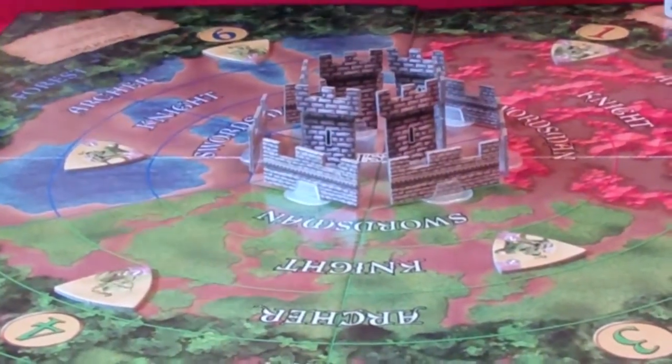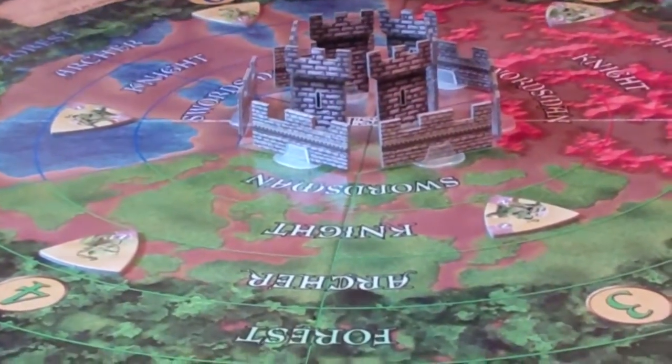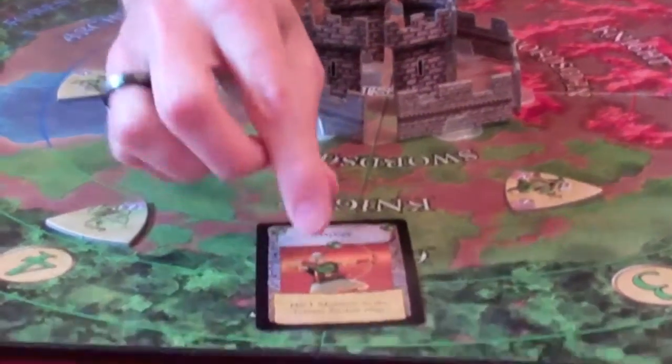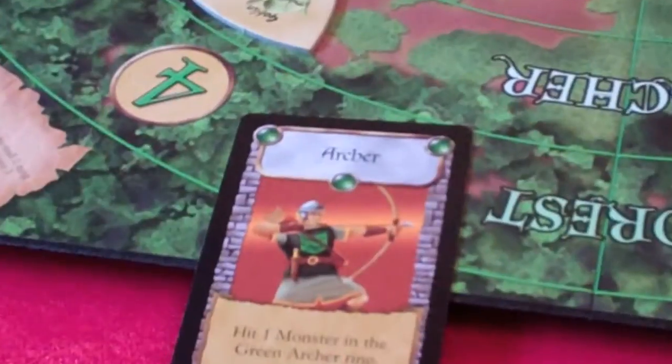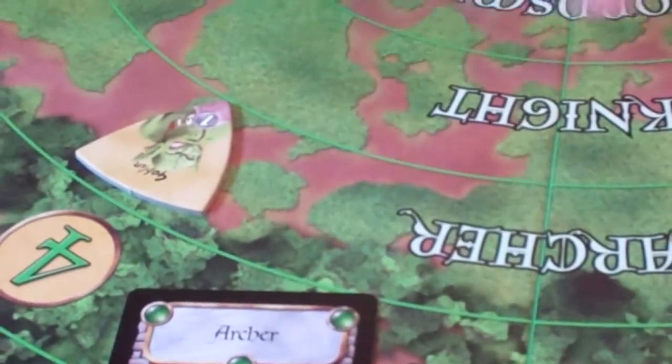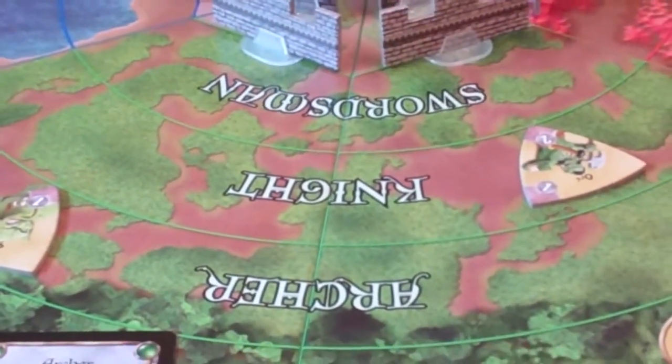You can't hit monsters in the forest ring, but once the monster has moved in, you can attack them using the cards you have. For example, if I had a green archer card, the green archer card only works in the green colored archer ring. I would need a green knight to hit a monster there, and a green swordsman if I wanted to strike in that ring.